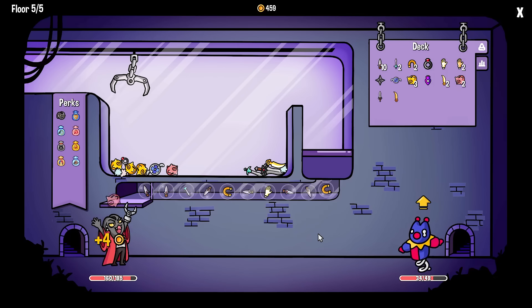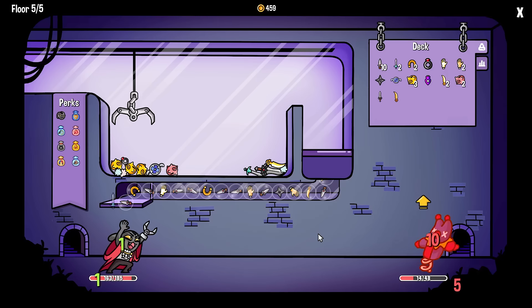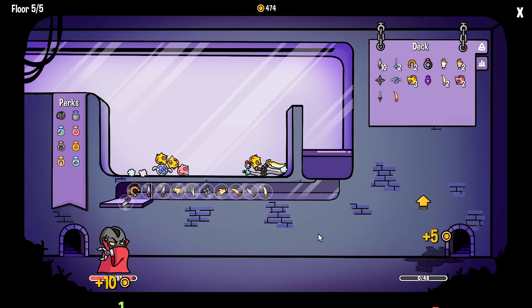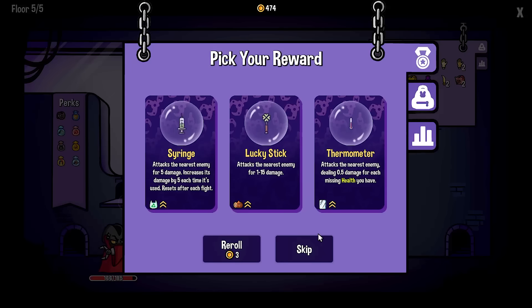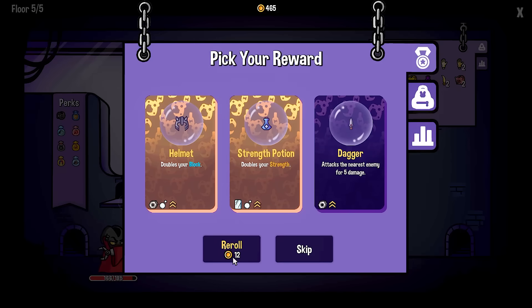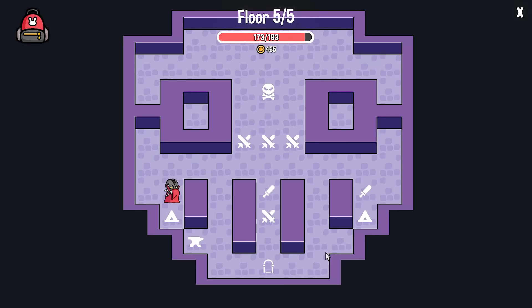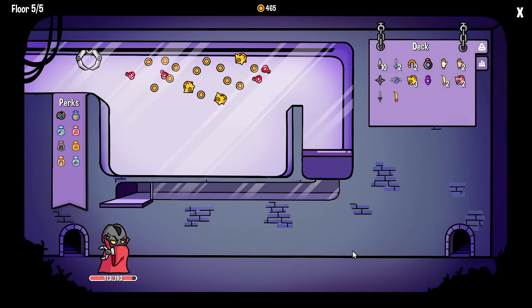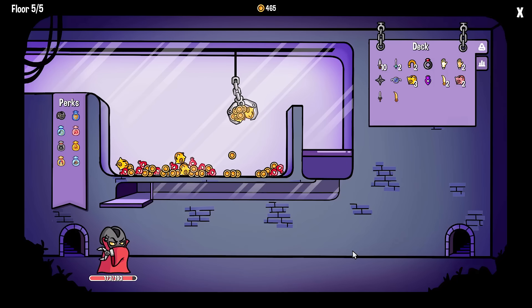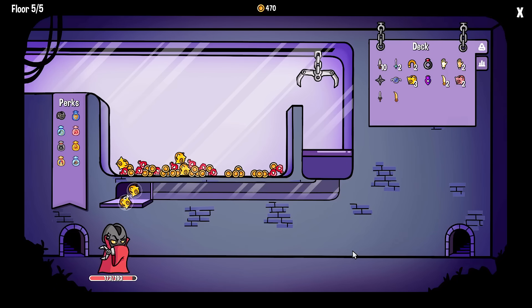Still going to take 26 damage from Dingus McCullahan over here. We'll grab you again - hopefully I get the magnet this time. I did! Fling it all in - nice. That's what I like, that is really what I like. Give me this - it's not going to make it, but whatever. Syringe - reroll. Doubles my block. Doubles my strength. I don't have anything - double of zero is still not anything. I can math.